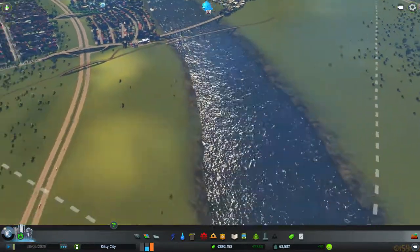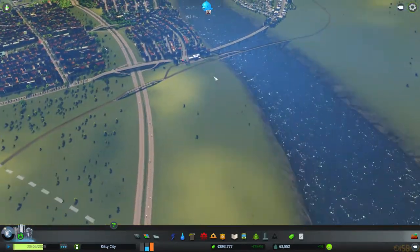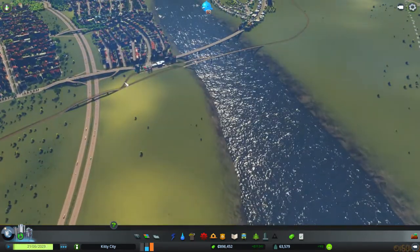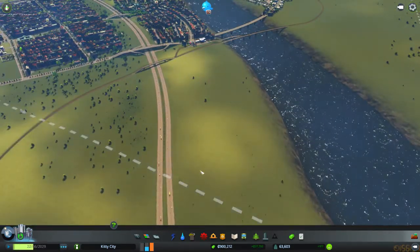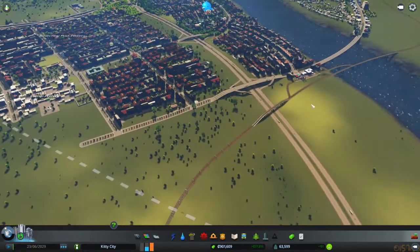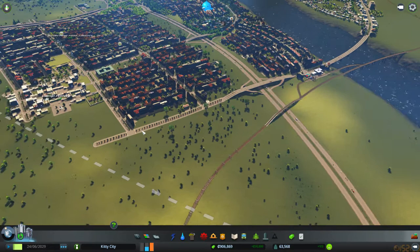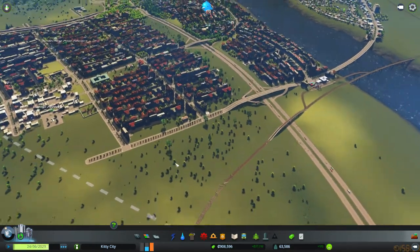What I'm thinking for expansion is down here there can be some touristy stuff along the river, and then I can fill this up with more houses and stuff. Not right next to the railroad, though. I think I might expand up to it over here, but it would be an office sector.